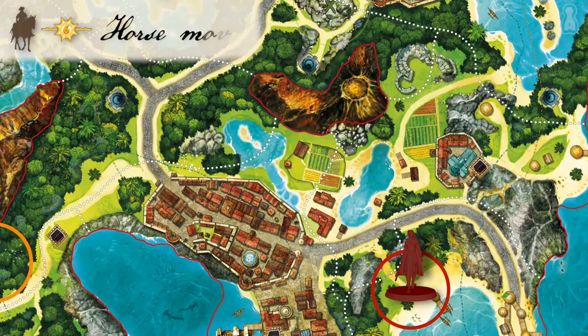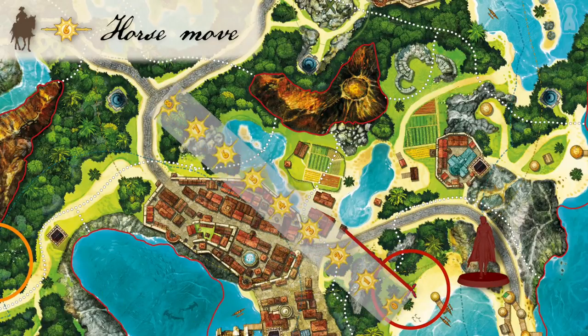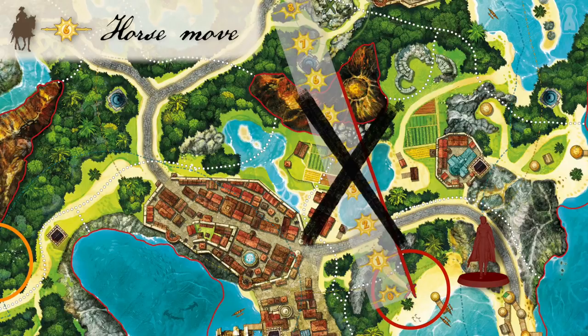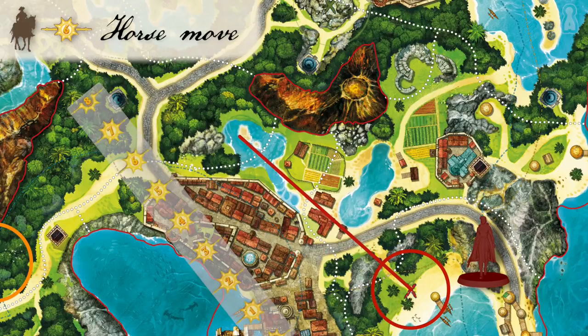Let's talk about the 3 basic actions. First is the horse move, which allows the player to travel at once up to 6 miles. To take this action, the pirate uses the large ruler to trace a straight line to the destination — up to 6 miles. The line must be straight: it is not allowed to move the ruler while tracing, and not allowed to cross or stop in a restrictive zone surrounded by a red line on the map. The pirate draws an X on the destination and puts his or her miniature on top of it.